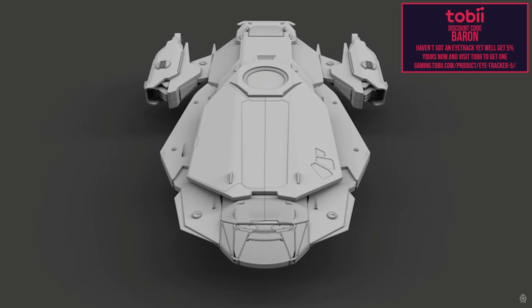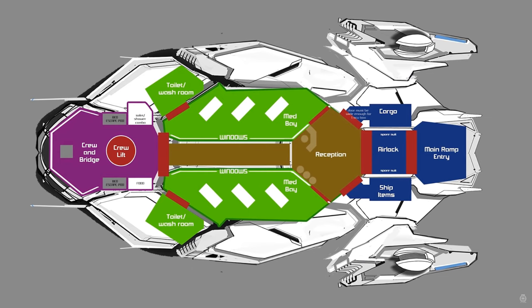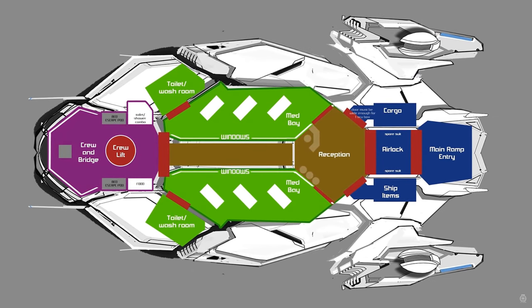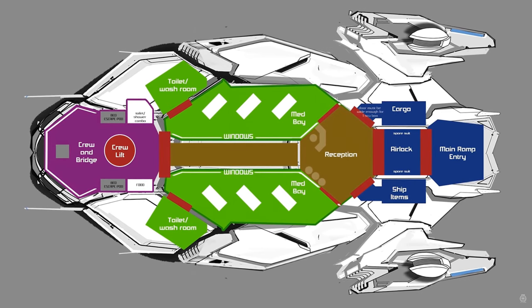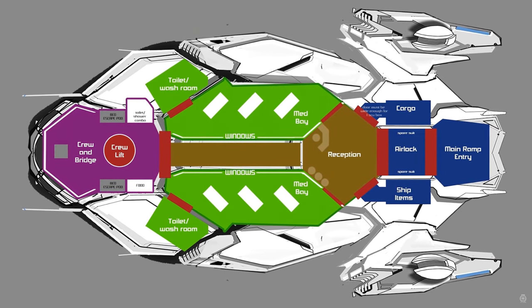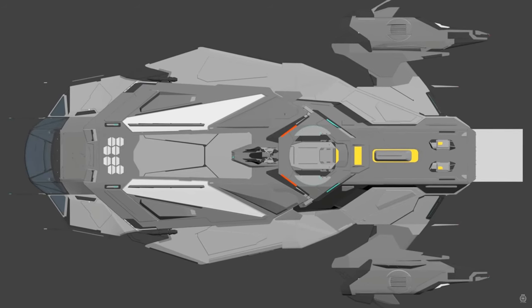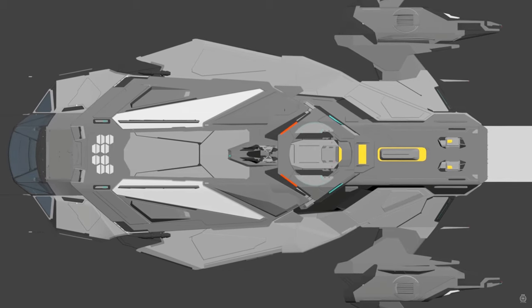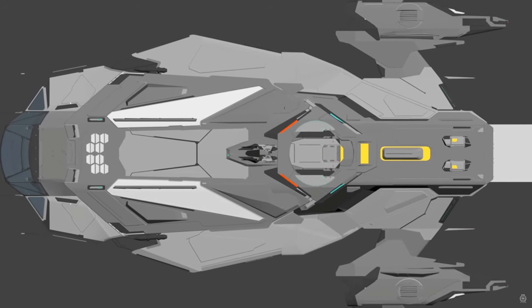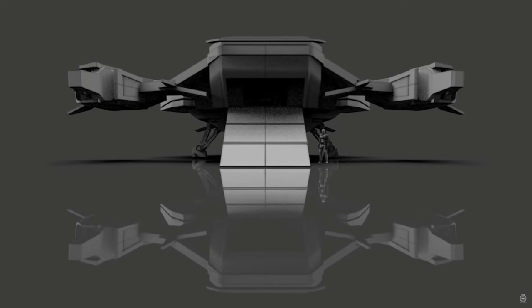These ships are going to play a massive role when the game is actually out. When you have Pyro and that derelict system with a lot of criminal activity around, these ships are going to play a massive role. If you don't already know, there's no real dedicated medical vessel in the game right now. There are medical vessels — you've got the Carrack with beds, the Cutty Red, the 890 Jump with a medical bed — but again, there's no real dedicated ship to do this.